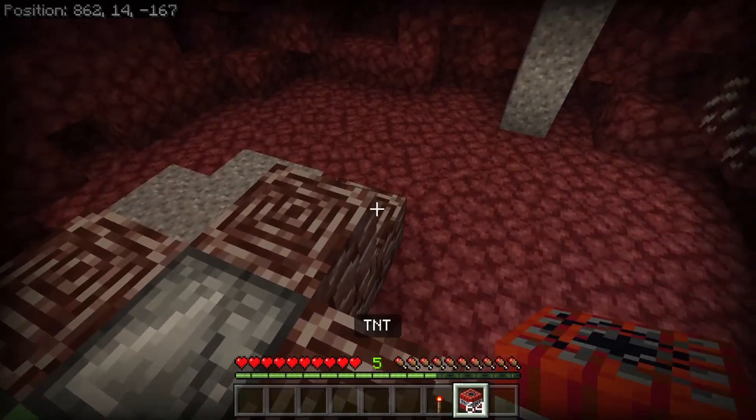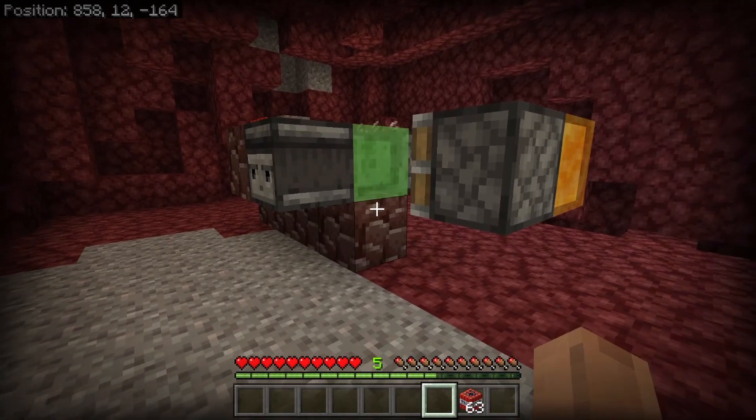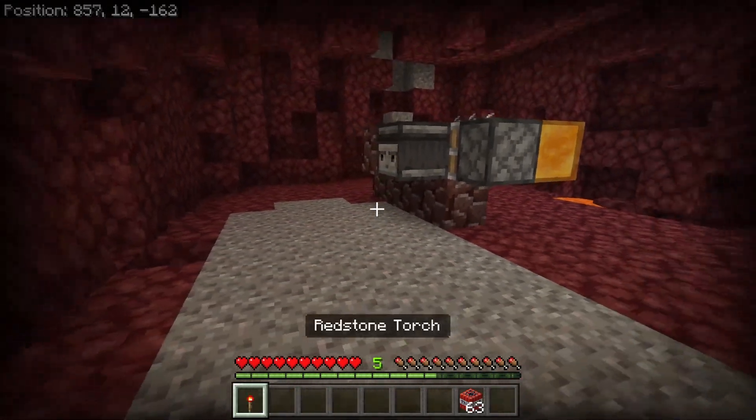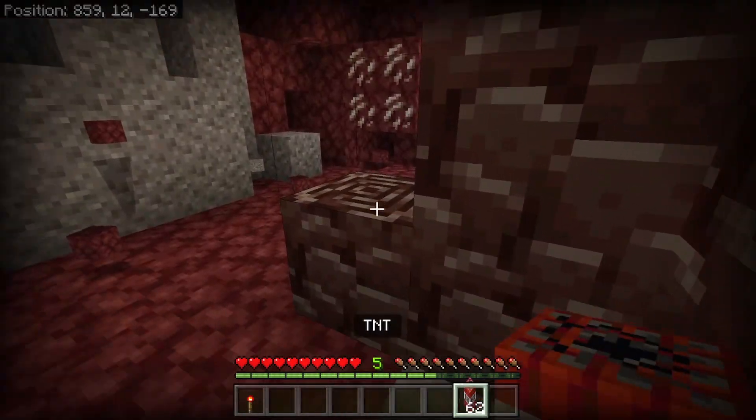Place your TNT right there, get a redstone torch and put it right on the side of this observer. Make sure you grab your torch — and as you can see, it is doing the damage.